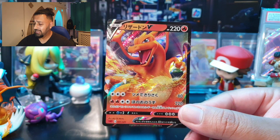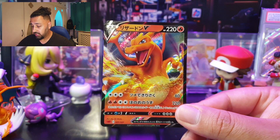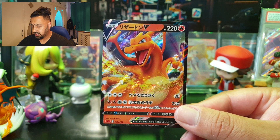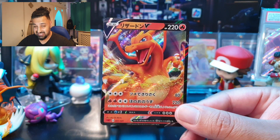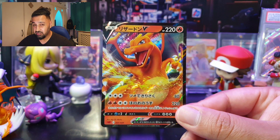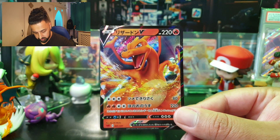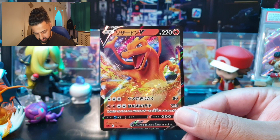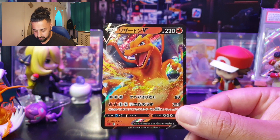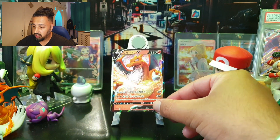Charizard V has a retreat cost of three, is weak to Water, and its first move costs three Colorless for 80 damage — called Claw Slash. The second move costs two Fire and two Colorless for 220 damage, called Fire Spin. Fire Spin requires you to discard two energy from this Pokémon.